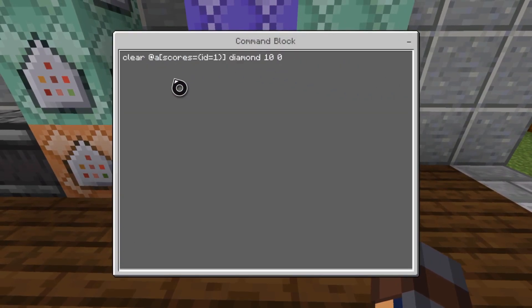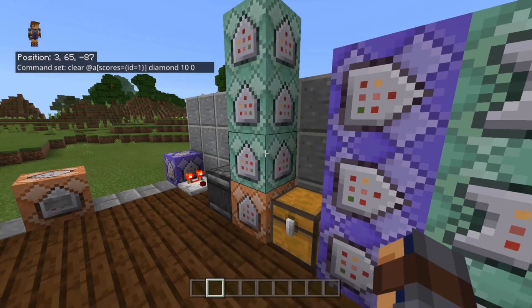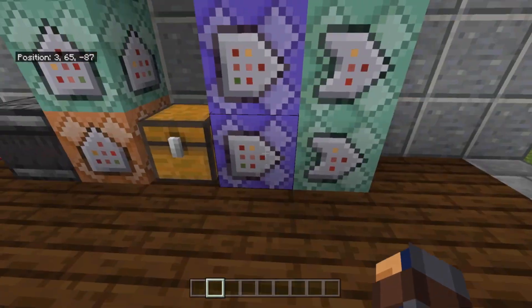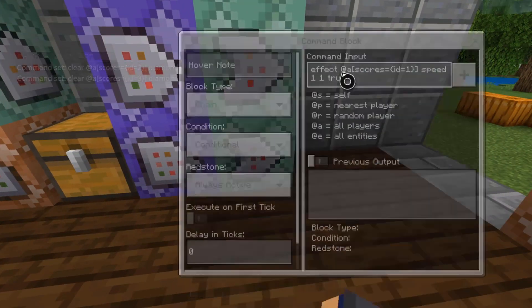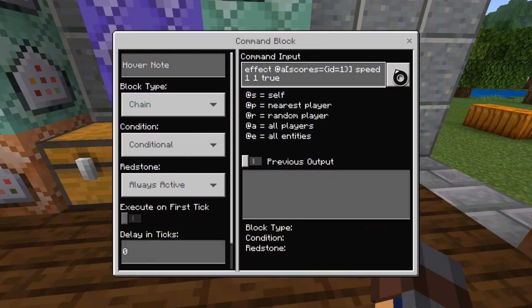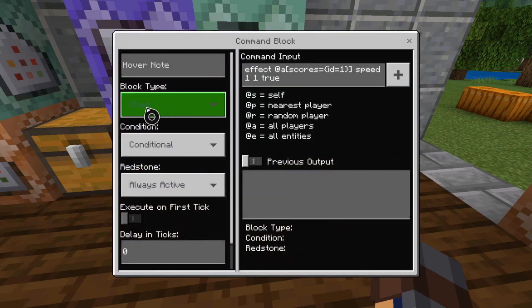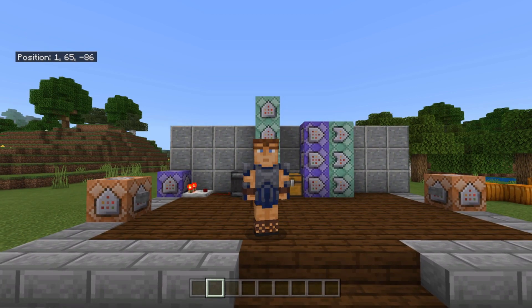You're also going to add scores equals ID equals one to that command, so it tests for the item and checks the player's ID at the same time. If you have 11 IDs you'll want to make 11 of these little module systems — one for ID one, one for ID two, one for ID three, and so on. Pointing into that block is your output command: at scores ID equals one, then ID equals two for the next module. Use the chain conditional always active block for the speed effect or whatever effect you want.